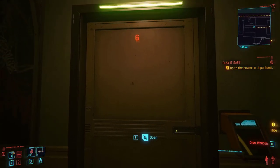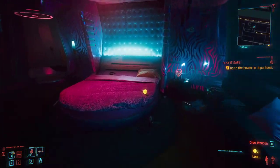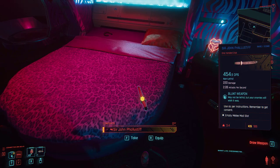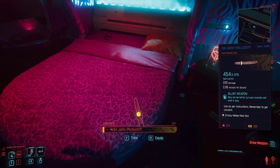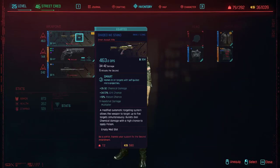You're going to the room — it's room six. This room has some things that happen in it, but no spoilers. Walk right up and you're going to see Sir John Phallistiff. The description reads: 'Blunt weapon, non-lethal — may not be lethal, but your enemies will wish it was.' This is hilarious. We're going to get Sir John Phallistiff and go slap someone in the face with him.